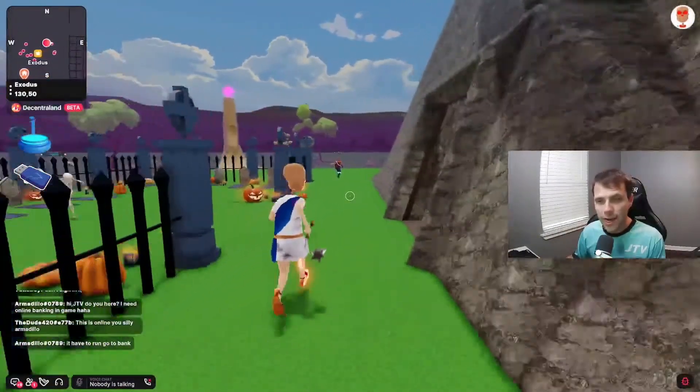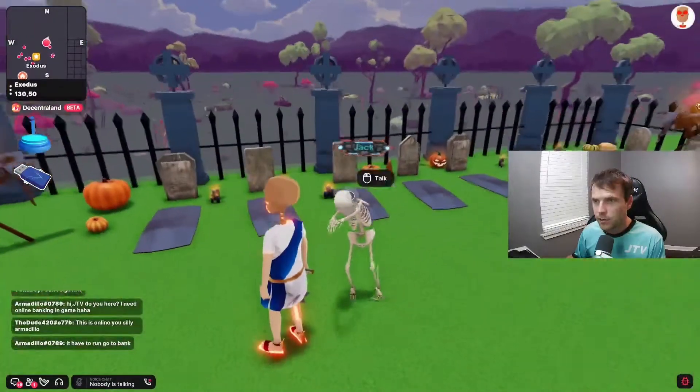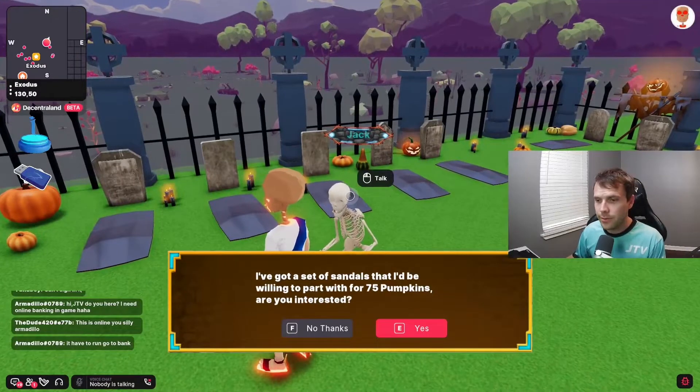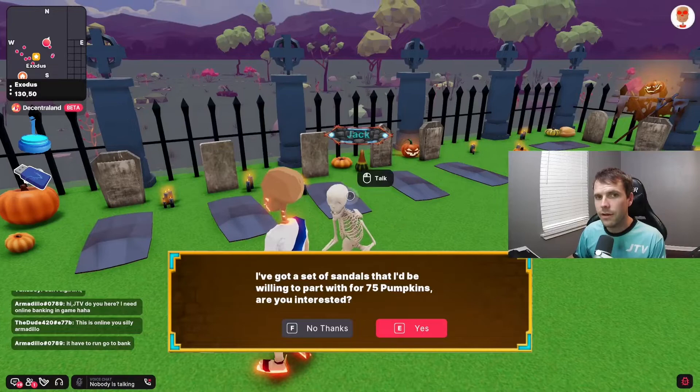We have our graveyard back here. You can speak to Jack — Jack will also have a piece that you can purchase from him. It is the sandals, and you can purchase them for 75 pumpkins.